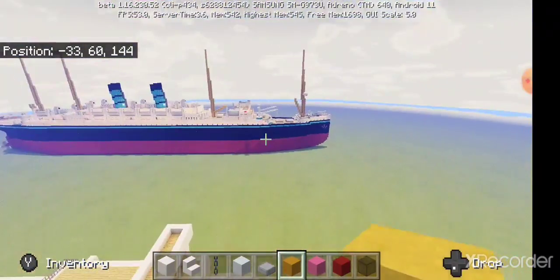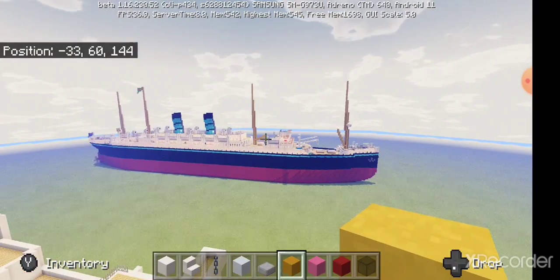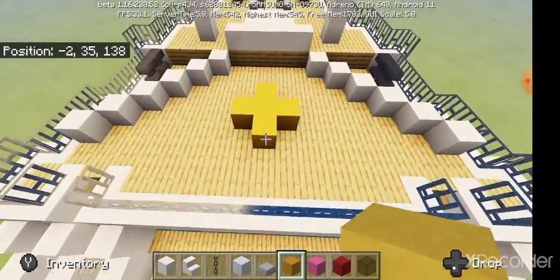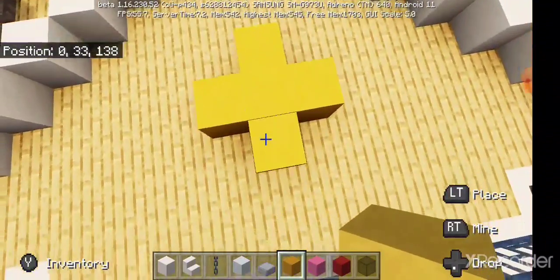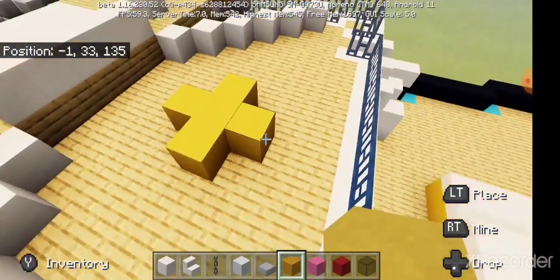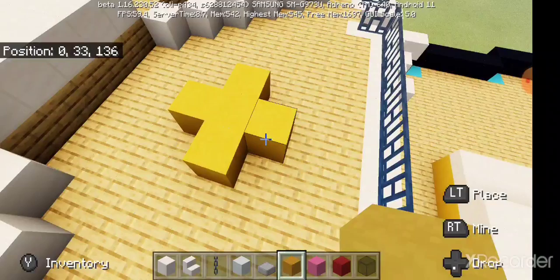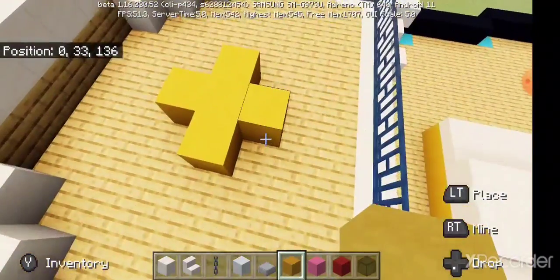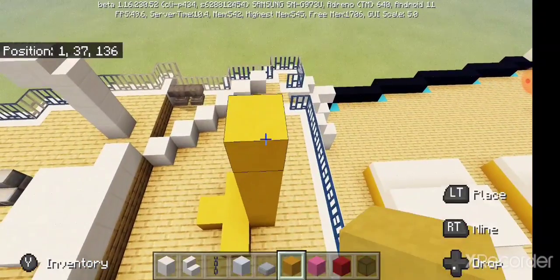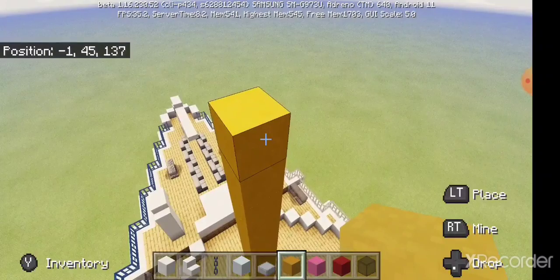Now the masts — the masts are all the same except for the little spurs. On the back here you want to go up 15 blocks. This one's already in place, so two through fifteen.